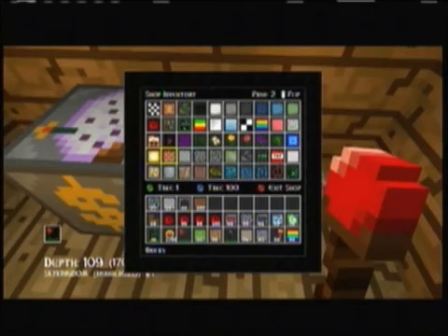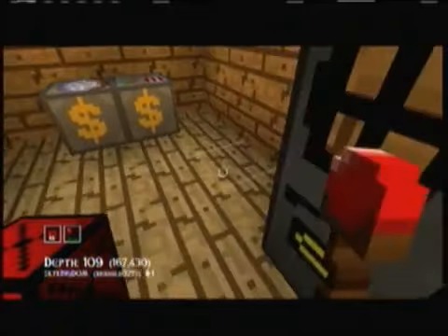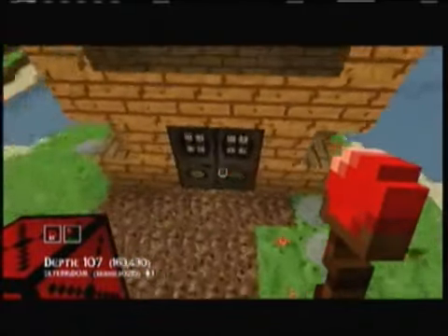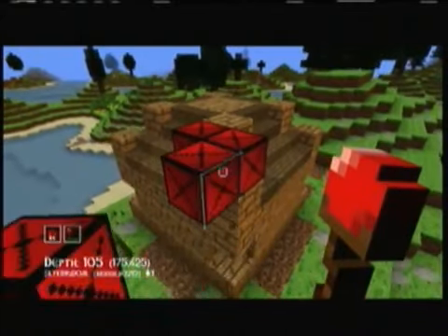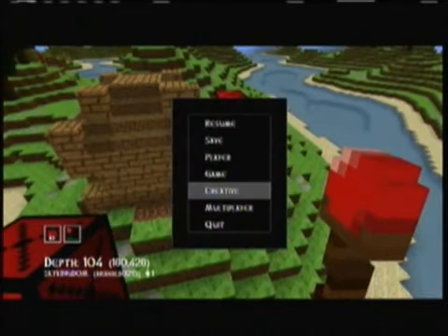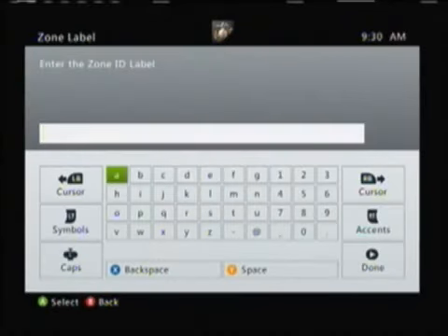I think it's right there — yes, I already have it. Place one block there, place one block there. Then go to Game > Zones > Add Zone, and now I can name it whatever I want.